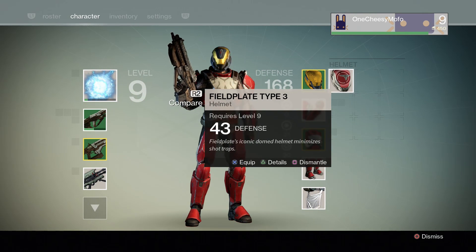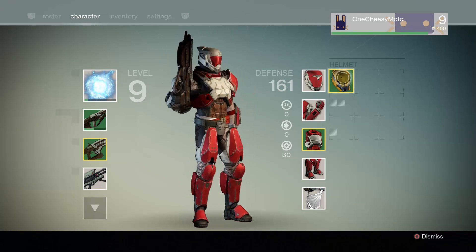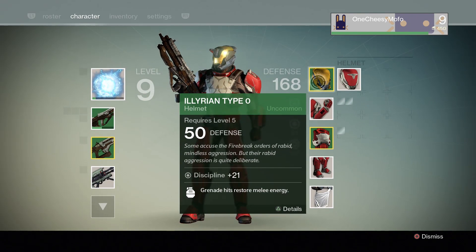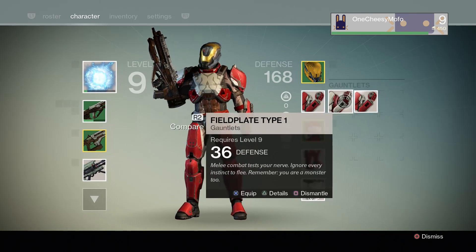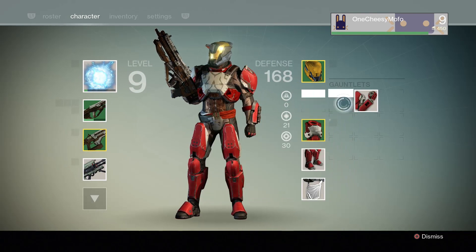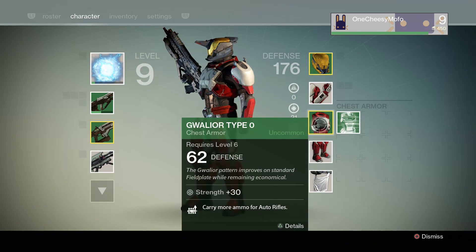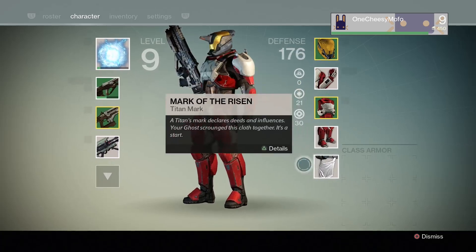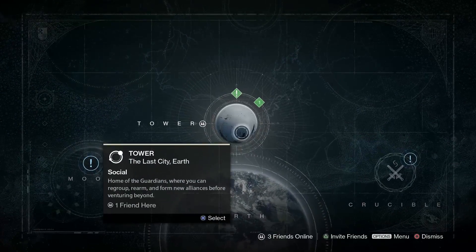We got a new helmet, the Type 3 for the Field Plate. I'm gonna keep the one I currently have — this one's actually pretty sick at 50. It has a bonus: grenade hits restore melee energy. We also got gauntlets; I currently have 28 and 36, so I'm going for this Type 1 at 62.